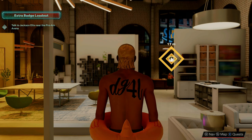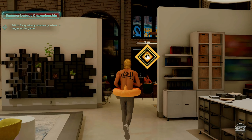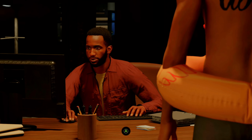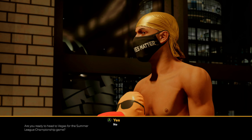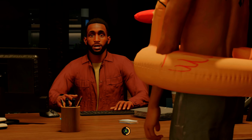Once you load into the city, walk up to this NPC — this is how we're going to do the summer league VC glitch on next gen. Walk up to him and start the summer league quest. It's going to ask do you want to head to Las Vegas for the summer league game — hit Yes. Once that happens, you can spam A through all the cutscenes until the game actually starts up.